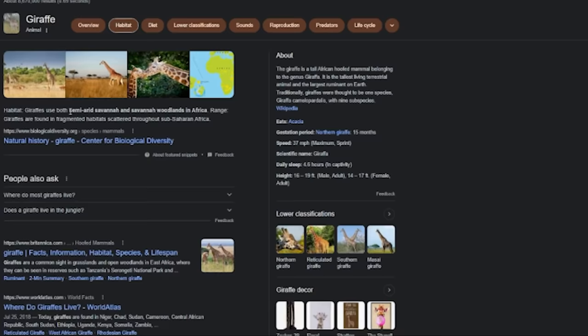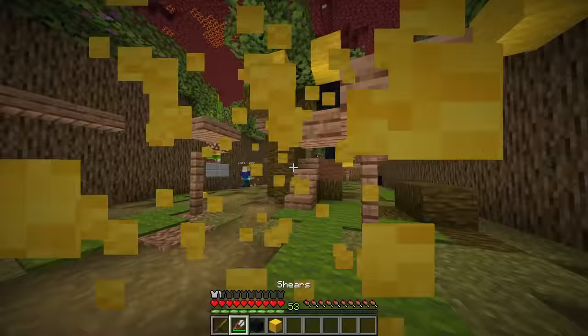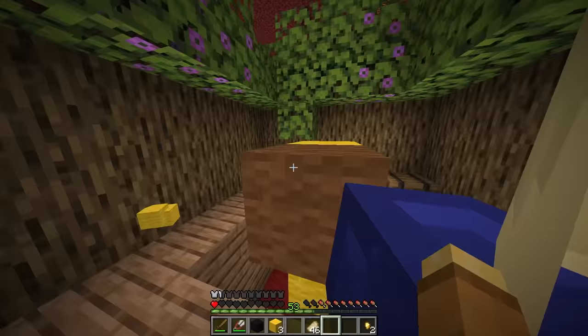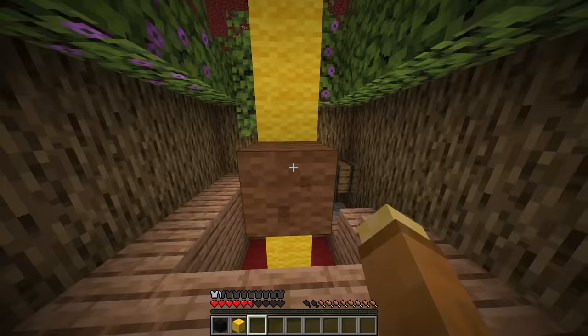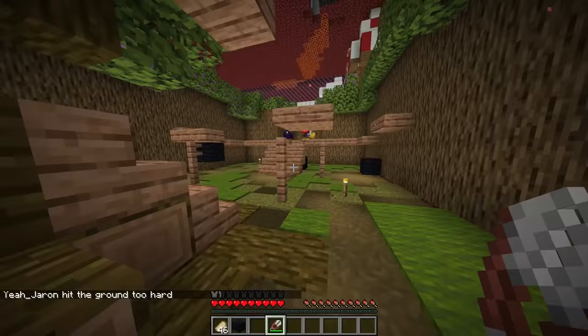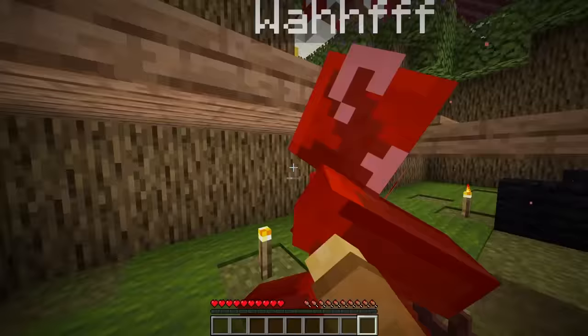Took me a while to realize that mistake, but scattered throughout are yellow, brown, and black wool blocks. You'll fight against the other teams to collect as many of those as you can to build the tallest giraffe, but at the same time you can be stolen from. Brown is worth more points, so do you risk or defend — that's what's fun about this game. I tested it, there's a lot of flaws, but I'll fix them later.